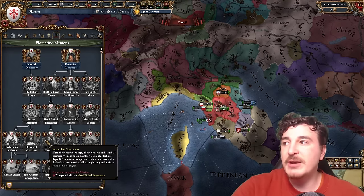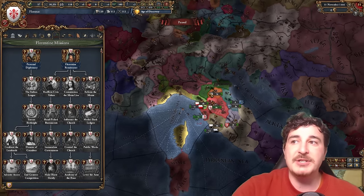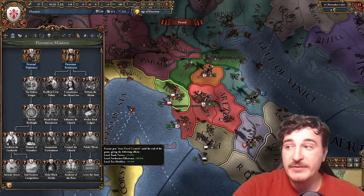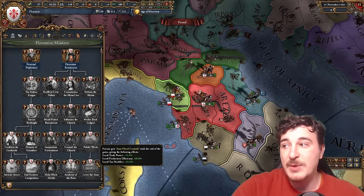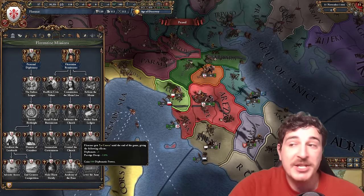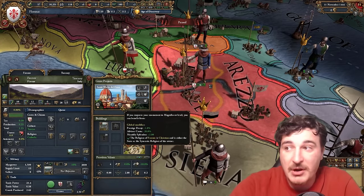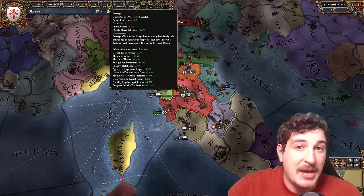The left side of the mission tree revolves around getting claims around the Italian peninsula, making it easier to unify Italy and play as them afterwards. Plus you also have unique city modifiers like Firenze's trade power, production efficiency, and tax modifier. The Academy of Brand offers 1 extra diplomat and prestige decay minus 2%. Couple that with the Santa Maria del Fiore monument that offers another 1% prestige decay and advisor cost reduction, and you can essentially stay at 100 prestige for the entire campaign.